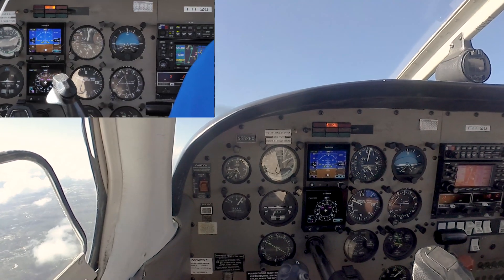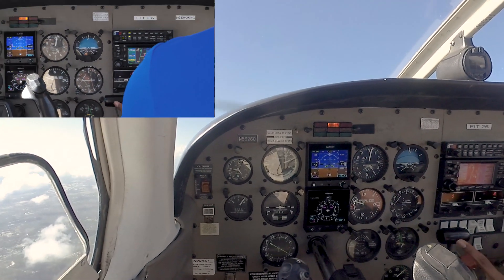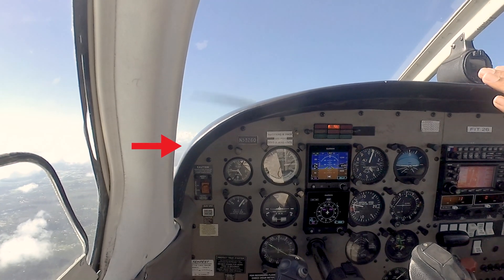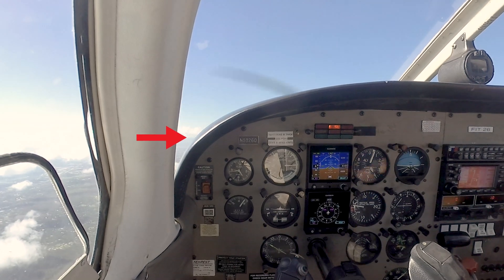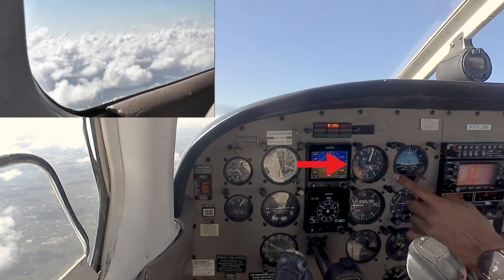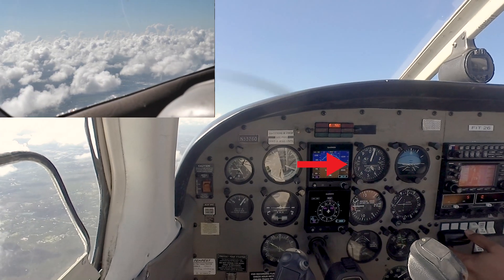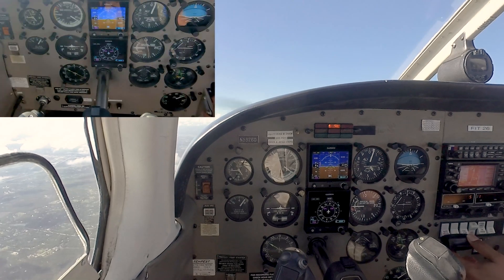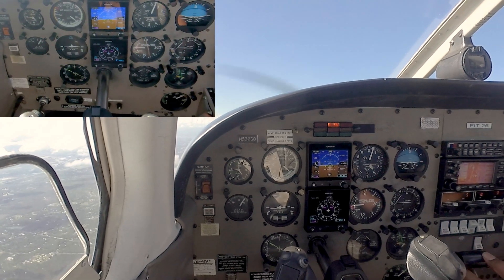Bring the nose down to that picture of about three beneath the horizon. How quickly do I know to let the nose come back down? Well, as I look outside, there should be no relative motion of the clouds up or down — that'll help me judge level — and then I'll be able to maintain 4000 as I speed back up. Within five knots we're going to reduce the power back to 2300.